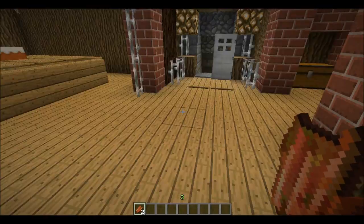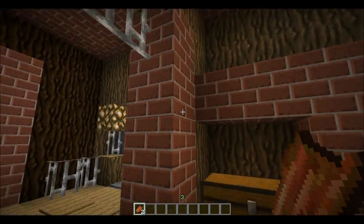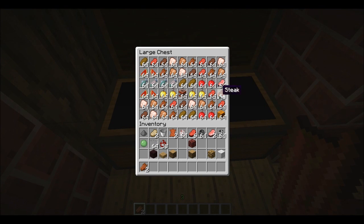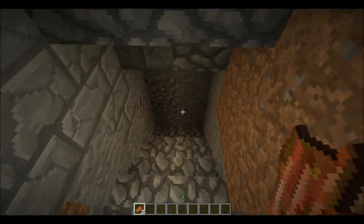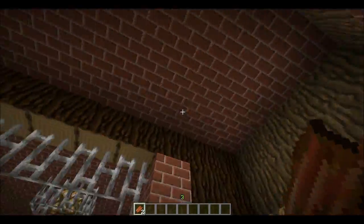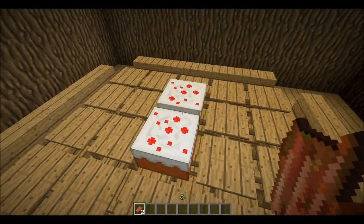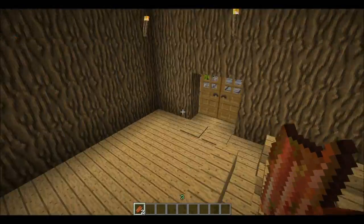Look at this — this looks awesome. I love this texture pack, it's just awesome. Just look at the bricks, and the chest. We've got a lot of stuff in here — you can see all the different textures for the chickens, they look really nice. We've got some cake here — what does the cake look like? Yum, I want to eat it!